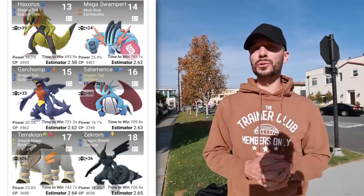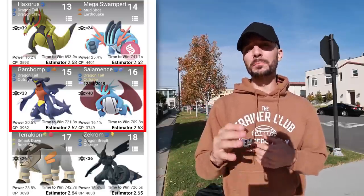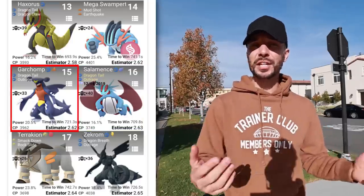I highly suggest using Garchomp and Salamence. These Pokemon are weak to Dragon, but they are very strong with Dragon Tail and Outrage on both. Garchomp is an easier-to-acquire Pokemon and does not require the Community Day move Earth Power, though you can use it if you prefer. More than likely you played the Gible Community Day and already have that Pokemon ready.